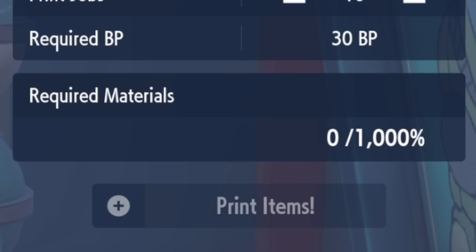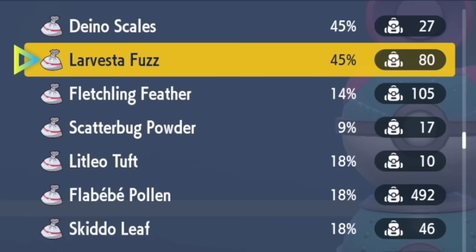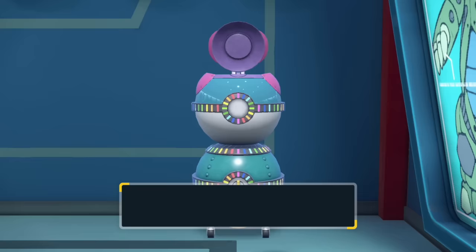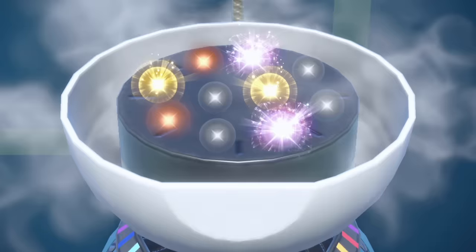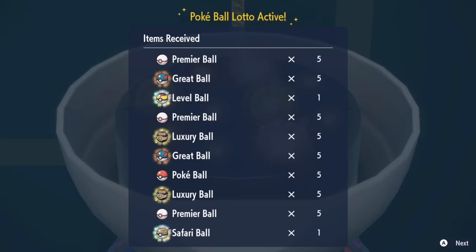If we scroll through the Item Printer, you can see that all of these different Pokémon have different percentages, which will add to the required materials you need — a total of 1,000% for 10 prints. You can see that some Pokémon offer more than others: Scatterbug is only offering 9% whereas Larvesta is offering 95%. You could specifically hunt certain Pokémon to come back to this machine. It's a really cool cycle that Pokémon has introduced, because normally you would only use these ingredients for TMs. But if you're not a competitive player and you like to catch, now you have a reason to use these.